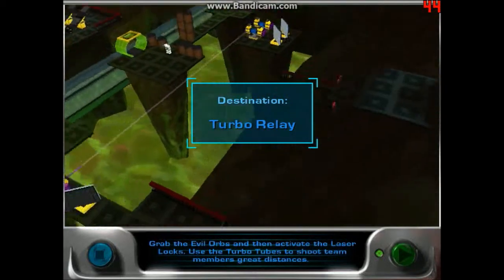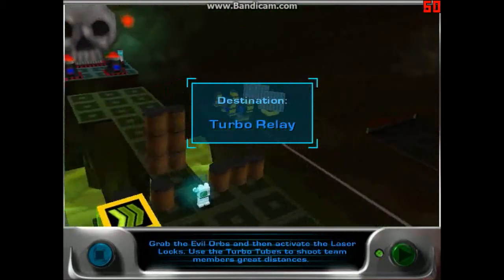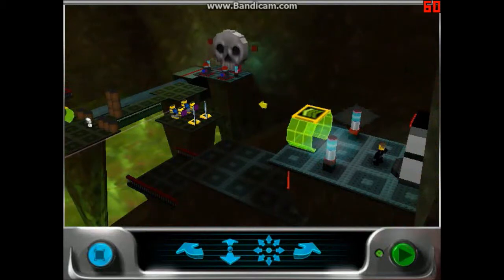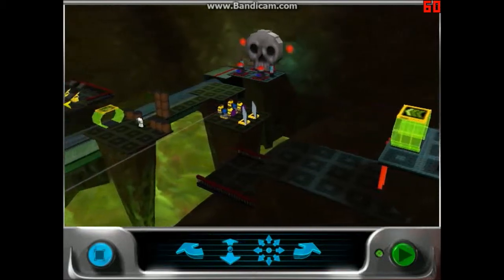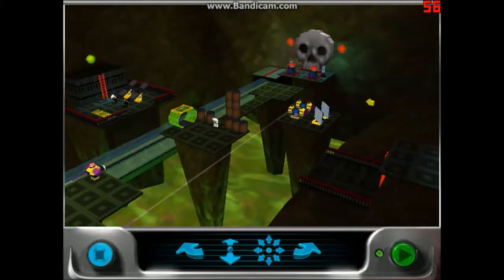Oh boy, oh my god, what is that new thing? This doesn't look good. They're both on the thing now. Ugh. Anywho — 'Grab the evil orbs and then activate the laser locks. Use the turbo tubes to shoot team members great distances.' I see, so that's what those things do. It gives a boost of energy. That just seems terrible and something I just don't think I would like. But anywho, this kind of looks a bit complicated. But hopefully, after using a lot of hints and Rayquay's gameplay video, I should be able to do this.